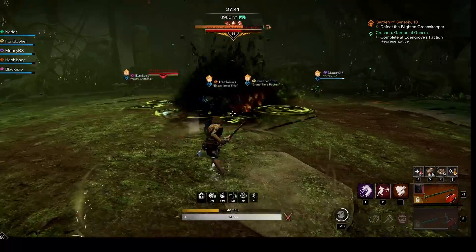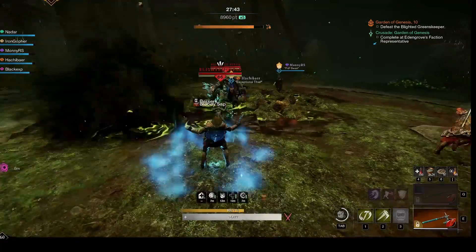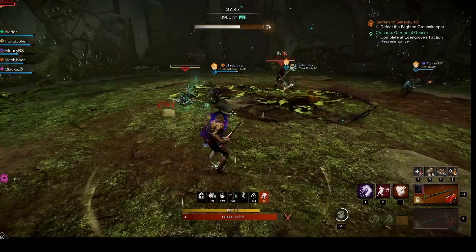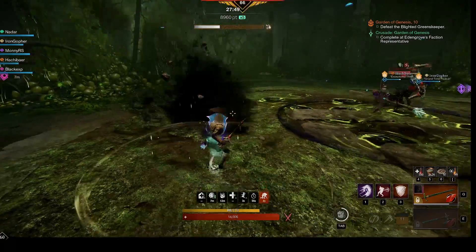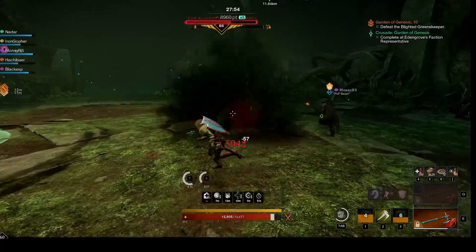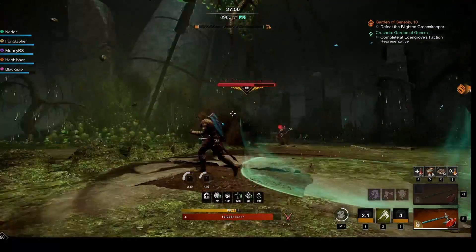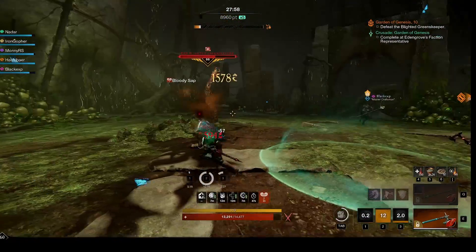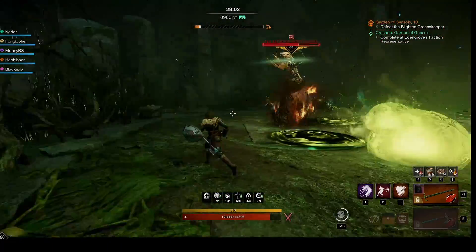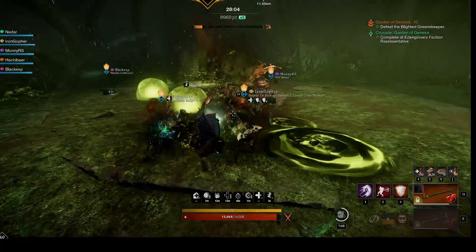At about two-thirds health, she will spawn two blighted dryads and then burrow through the ground attempting to pop up under someone. You can see where she is burrowing, so just avoid her pop-ups — and if you have a ranged attack, get one in when she does that pop-up. The tank should stack the two dryad adds and the DPS burn them down; they go down rather quickly. After a variable number of dives, she will pop back up and continue her stationary fight.